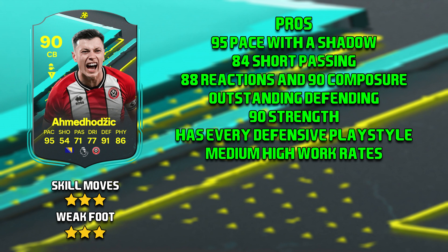Now that you've seen the gameplay for Ahmed Hozic, moving on to the pros. First of all is his 95 pace with a shadow. A shadow keeps him control lengthy, which is what I would recommend over an anchor. Then his 84 short passing was very, very good. 88 reactions and 90 composure — fantastic for a centre back. His defending was outstanding. 95 jumping and 90 strength meant he was a monster in the air.